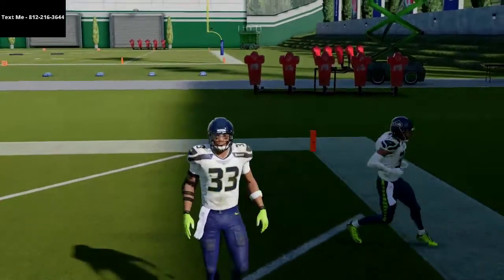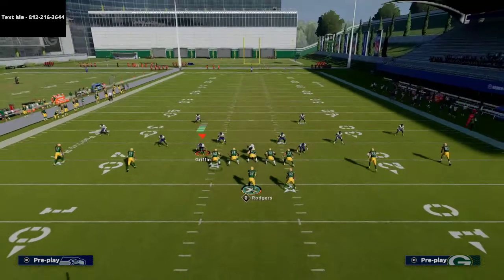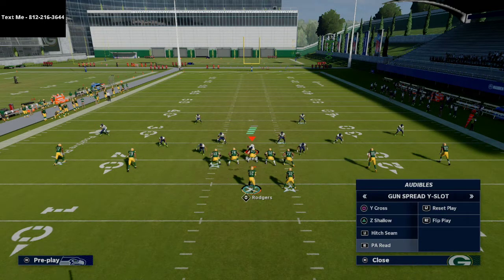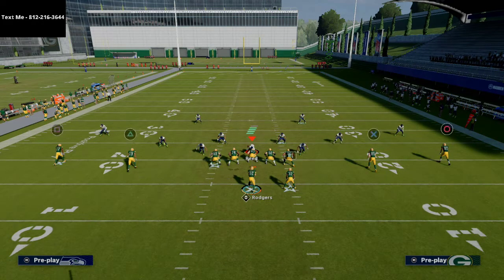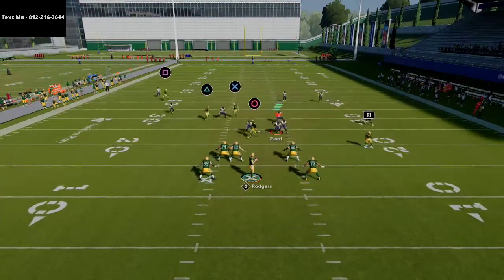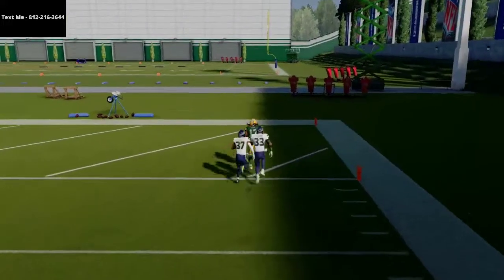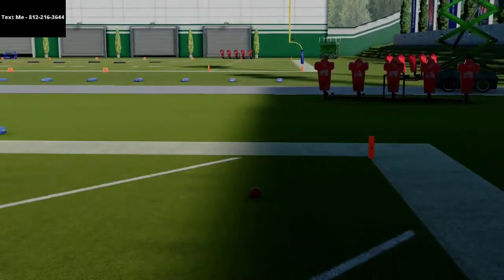One little thing you can do off of this is get the best of both worlds. You can call Z Shallow, take Robert Tonyan, and just put him on a slant pattern. The slant pattern is going to hold those safeties really well on both sides, and you're going to be able to beat Cover 4 over the top for a one-play touchdown. The trick of the trade is to use an in route in combination with the post. That's the bottom line.